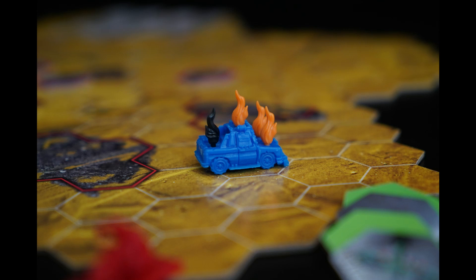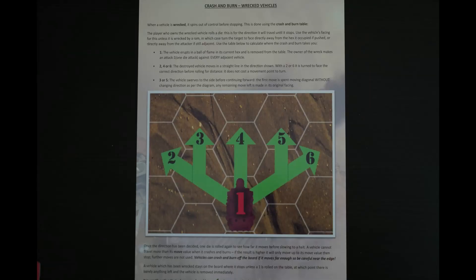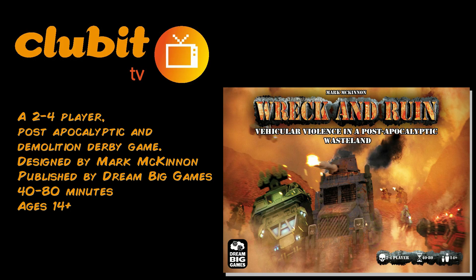A wrecked vehicle can crash out of control and hit friendly and enemies alike. The mechanism for this is on one side of the player aid. You can also ram other vehicles, pushing them into hazards, off salvage sites or just because you can. After five or more rounds, the player with the most salvage tokens wins. So that's a quick run through of how to play Wreck and Ruin. There are other rules, but this tutorial should give you a flavour of how this game is played.